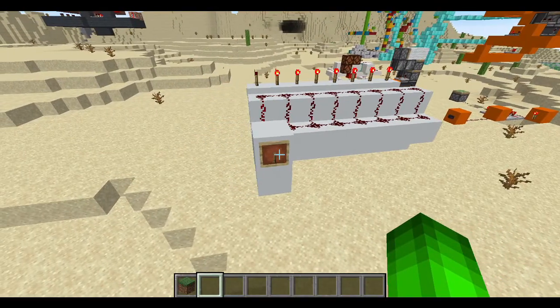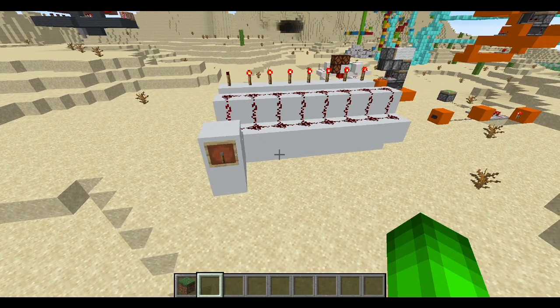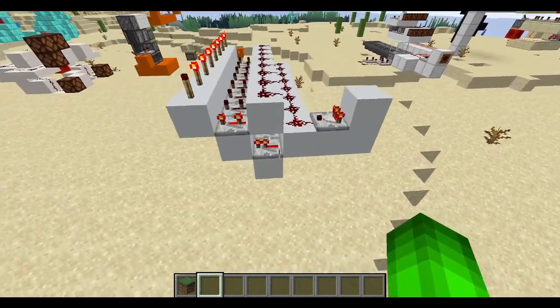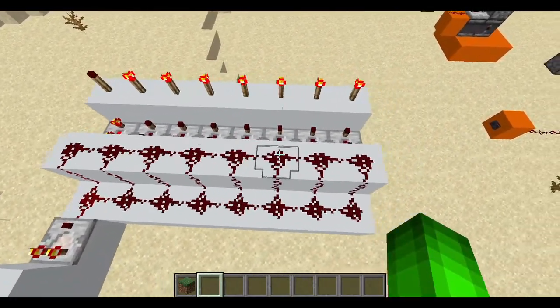I'm sure you know what remaking the wheel means — you're taking something that is simple, or something that has been done for centuries, and then redoing it. Well, in this case, in Minecraft, we don't have wheels, but we do have 8 item selectors that work very well in Bedrock and Pocket Edition, which uses Bedrock.